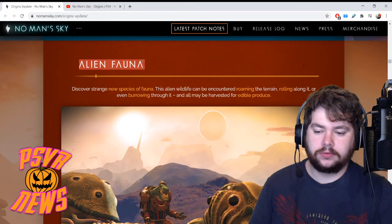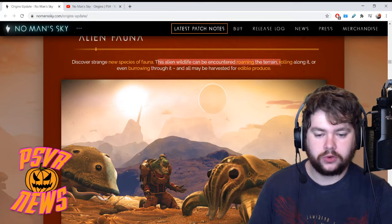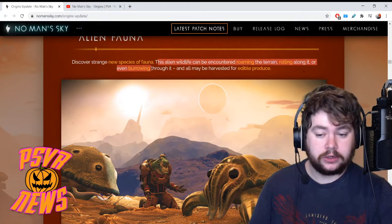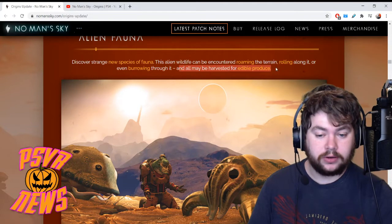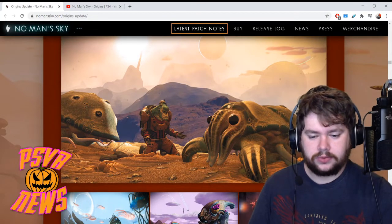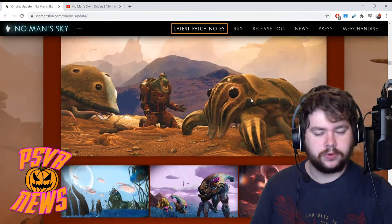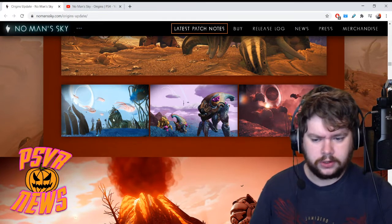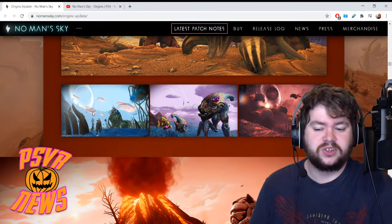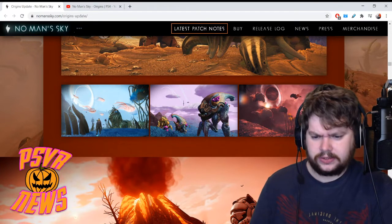Next up: alien fauna. Discover strange new species — this alien wildlife can be encountered roaming terrain, rolling along, or even burrowing through it, which of course references that giant worm. All may be harvested for edible produce — you can kill them and eat them. Here we see some kind of half-turtle half-Cthulhu-looking creature, which is pretty cool and kind of cute. There are also pink fish-like things flying in the sky, a pretty scary-looking thing, and more large flying creatures.